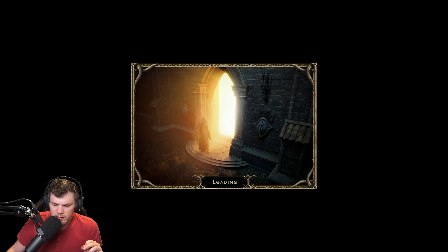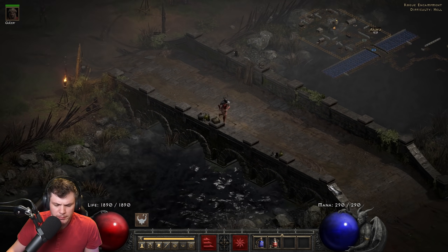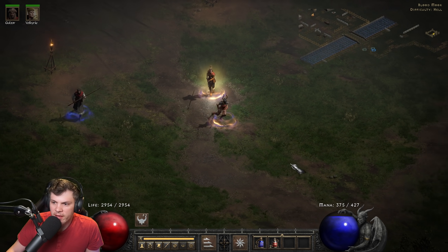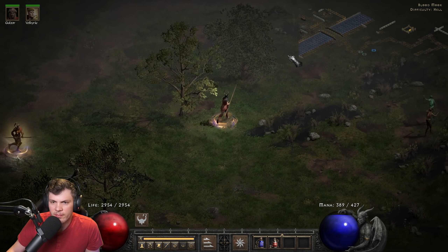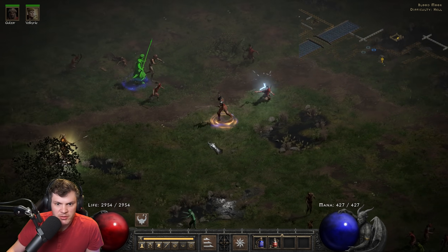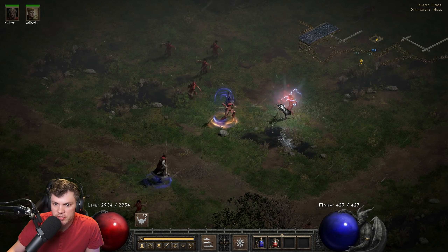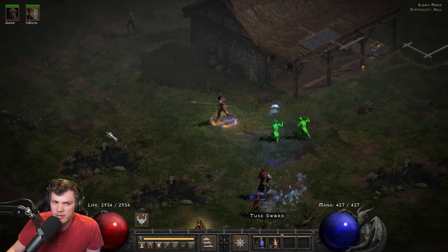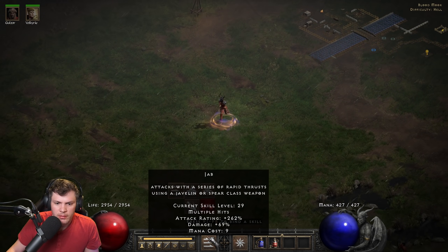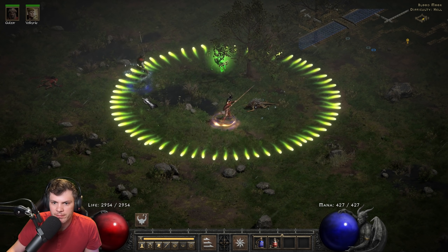I don't think the Valk does a ton of damage, but she is a nice meat shield. I want to quickly show the differences between Fend and Jab animations and when to use them. If I use Fend on a single target, it strikes once. But if I clump up some monsters together, that's when it strikes multiple targets — that's why for a single target I'll just use Jab instead. Personally, Jab works a lot better than Impale. Impale is a lot of damage but strikes pretty slow. I just think Jab works better for single targets.